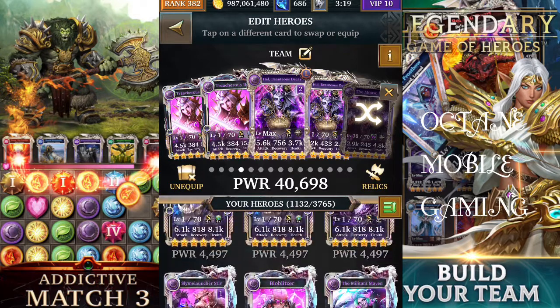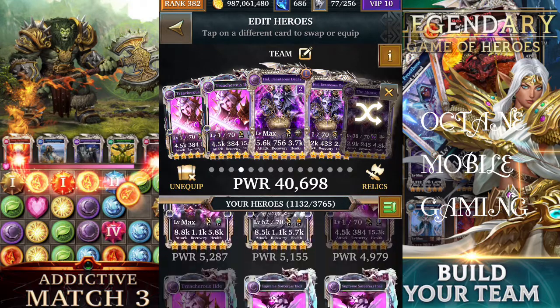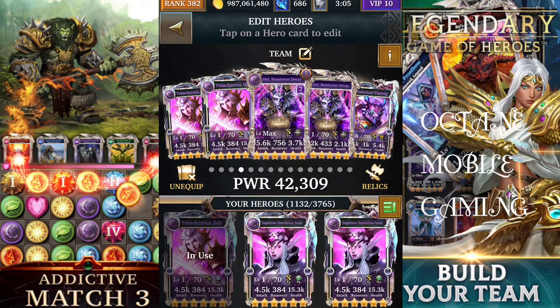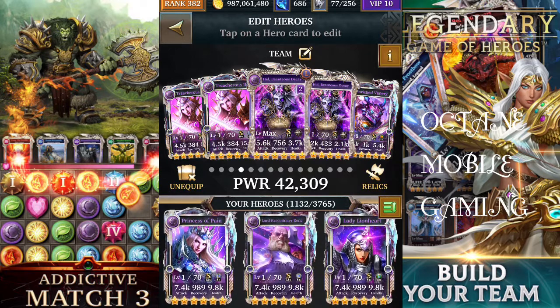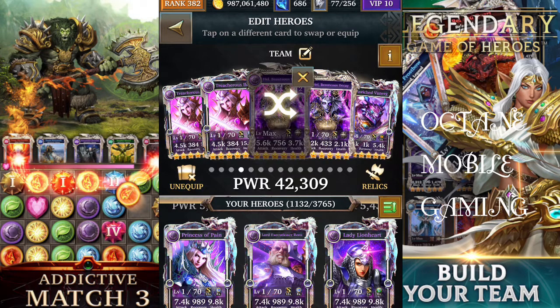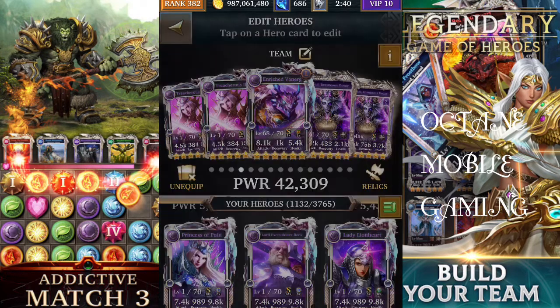Let's look in the collection to see if we've got anything that can produce power gem fours. For example, the ultimate form for Draconics Control produces four podium fours. It doesn't really have to be a slayer card; it can be a commander as well, because your main damage dealers are going to be your support cards. You'd activate the card that produces your podium fours first, and then activate Beauticious Decay.